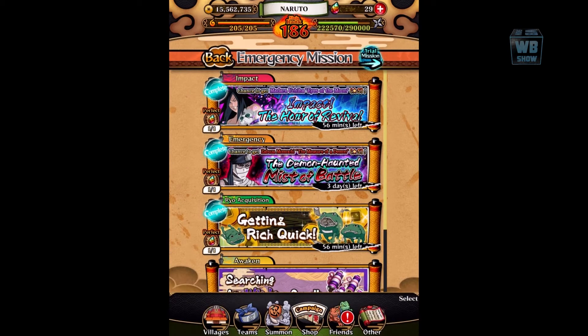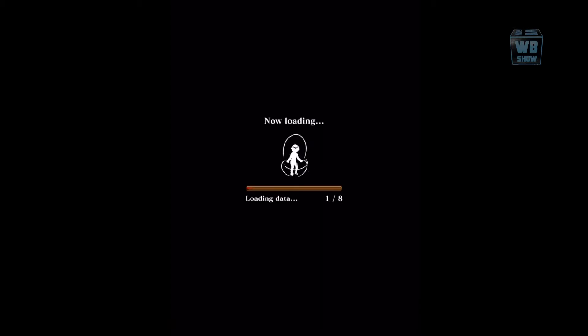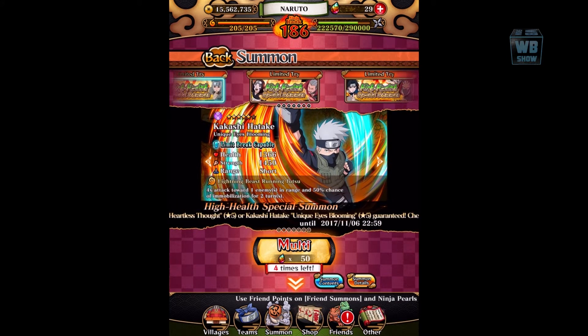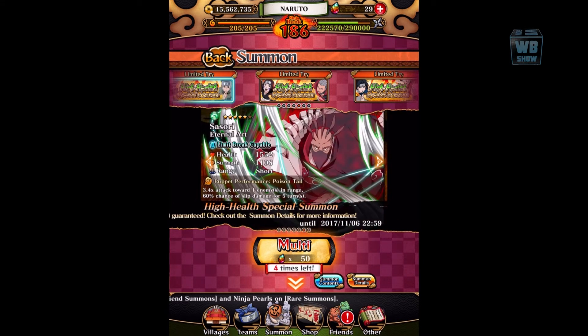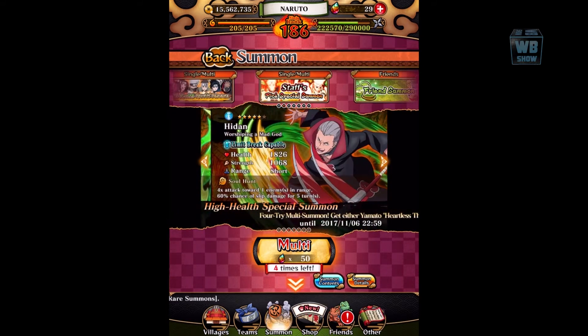Most of the new stuff is in the emergency missions or the summons. Let's go in and take a look, and then we'll swap into the Japanese version. The reason I'm combining both versions is I don't want to waste your time making two separate videos. So here's the high health summon.